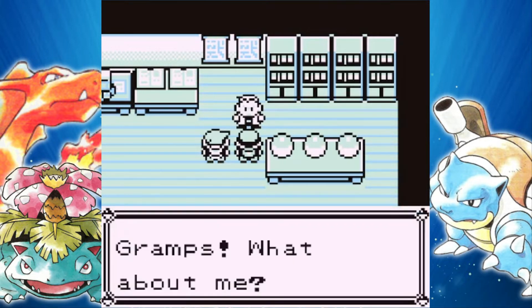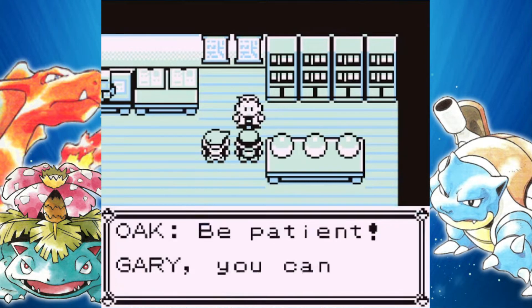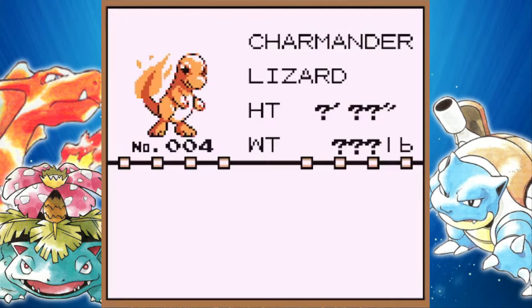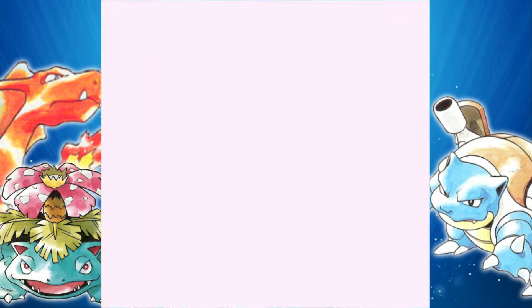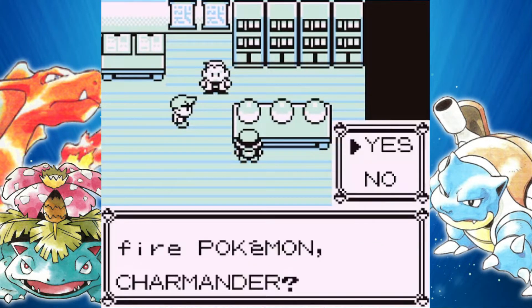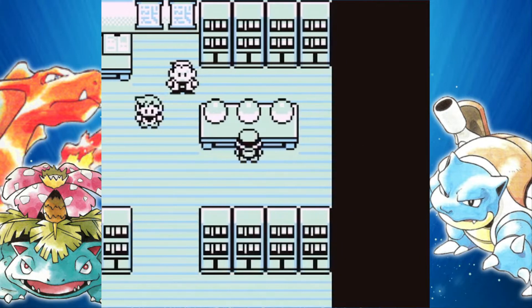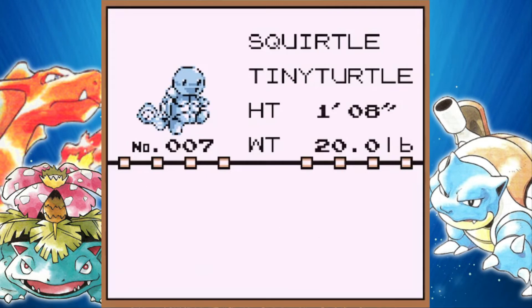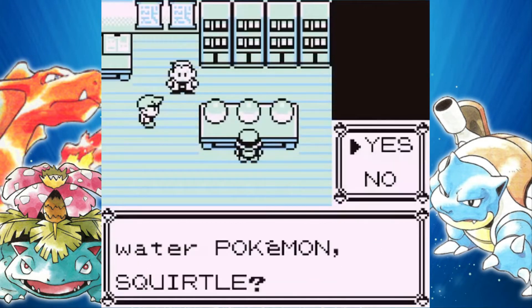Squirtle is my favorite out of the three, so that might come as a surprise that I'm not going with Squirtle. I'm not going with Charmander either — Charmander is my least favorite out of the three Kanto starters. Not to say I completely hate it, but I just like Squirtle and Bulbasaur better. Looks like we have Squirtle here, and Bulbasaur is the last option.